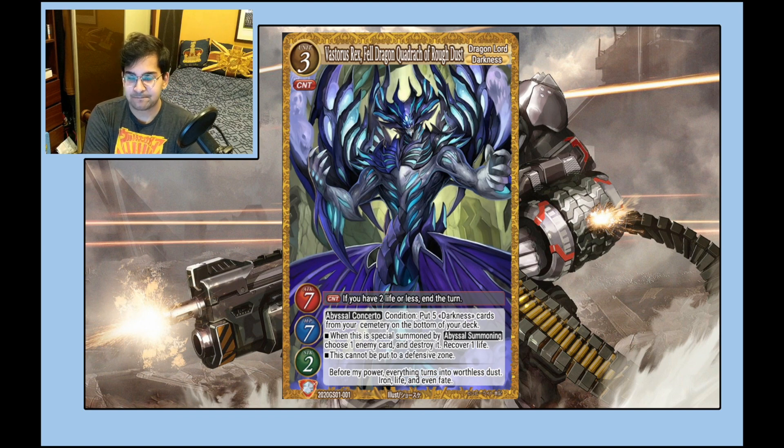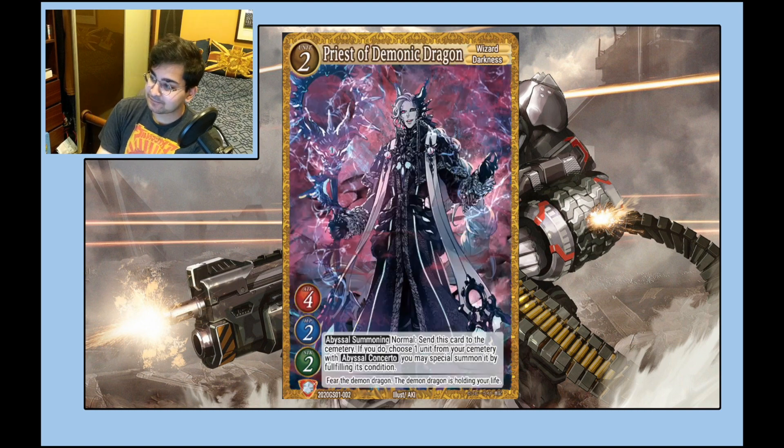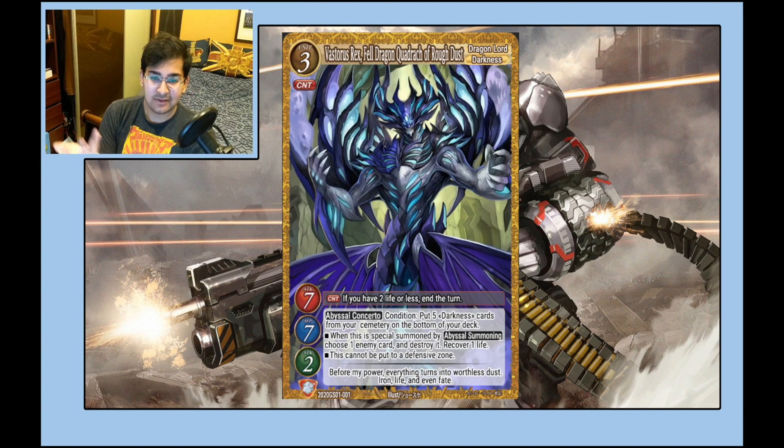The starter deck card — this is one of if not your best summon target. It's a 7/7, so big stats. It heals you when you summon it, and it pops anything. This card is just really strong, and obviously the counter is really good too — the Time Genie counter is great.